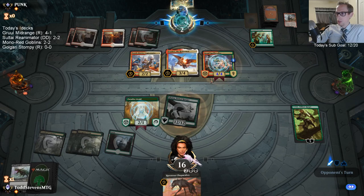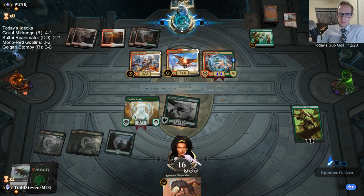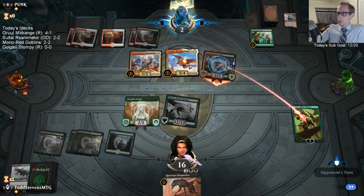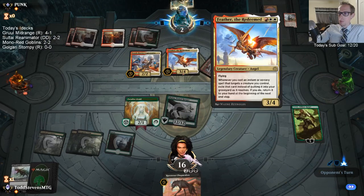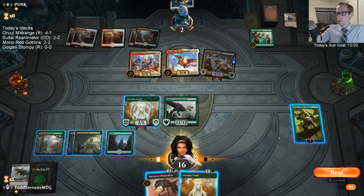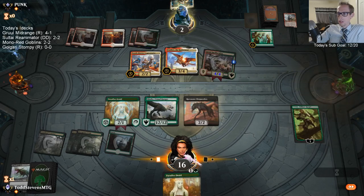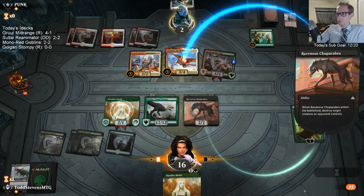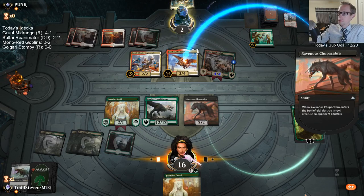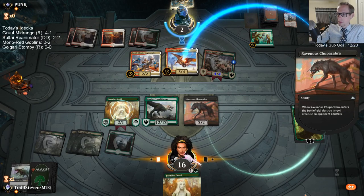Trample with protection — you only have to do enough damage to present lethal to the creature. So the 12/12 with a 3/4 blocking with protection can still trample over 8 more. They are dead. They're dead before the Chupacabra. I ordered, then God's Willing, then actual damage happens. I can't put counters on there — it has protection from green. I don't think my opponent knows how that works.